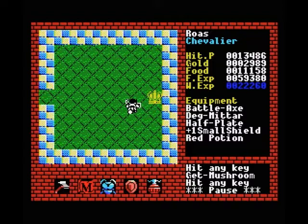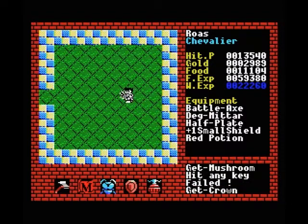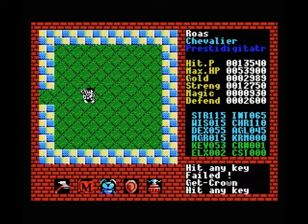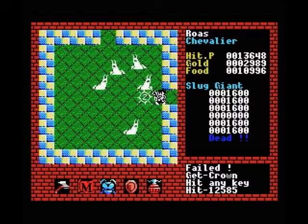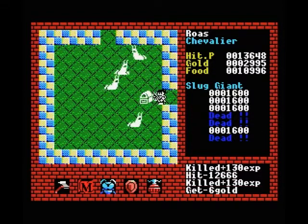I stopped recording just for a second to check what the crown does. The crown is a special item that doesn't actually give you any boost, but as you can see in my status the CRN has ticked up to 1. If I'm not mistaken there are 4 crowns total in this game, and you need to collect them all to find the final boss in the final level. So it doesn't really give you anything but you have to collect all 4 of them.